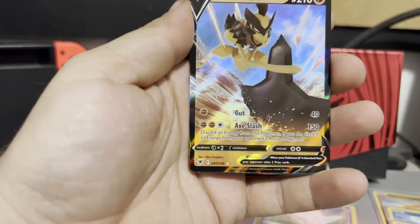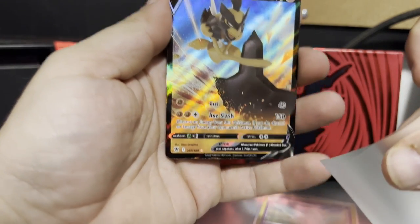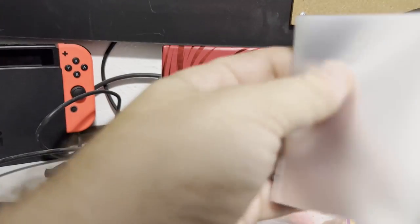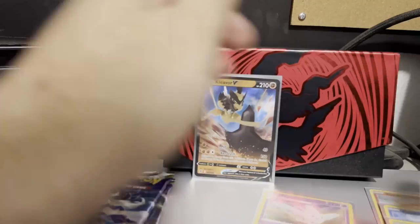And let's get this Arceus reverse holo sleeved up. These new sleeves are a little hard to get open, but we pull a Kleavor V — happy with that. Let's see what else we get here.